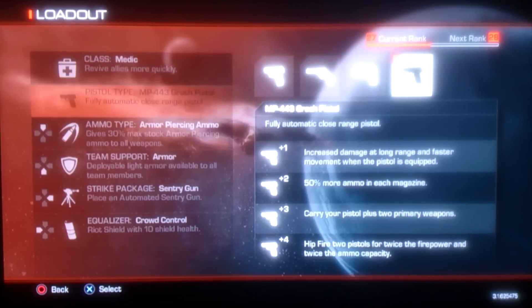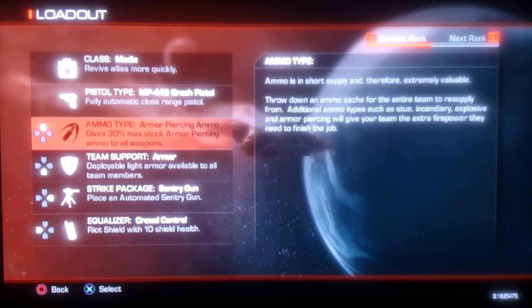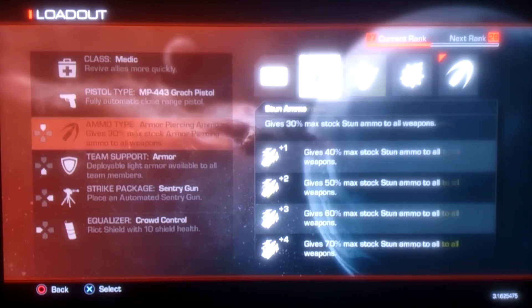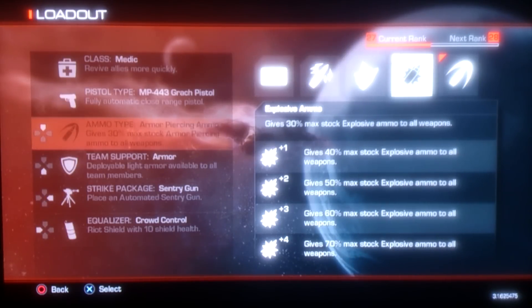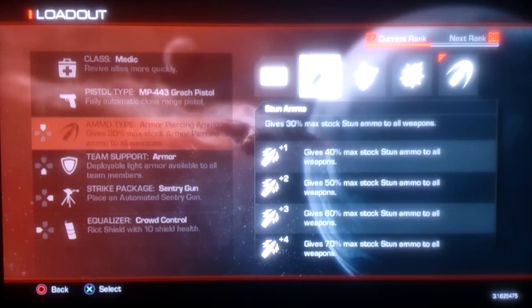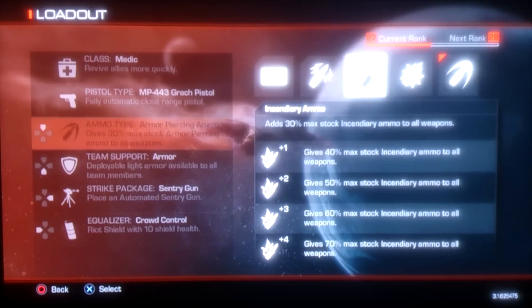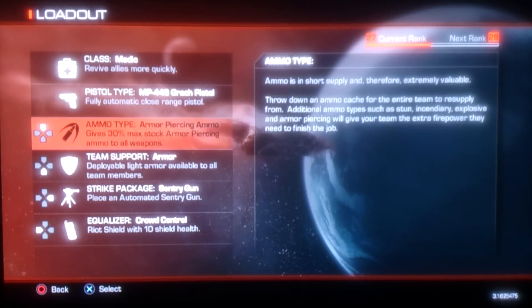I prefer the automatic pistol because you can spray it and it's nice. For ammo, armor piercing I just unlocked, so I can't honestly say if it's good or not. But I know Explosive is extremely good. Incendiary is quite good as well. Stun is decent. Normal ammo is okay. I have not tried armor piercing enough yet.